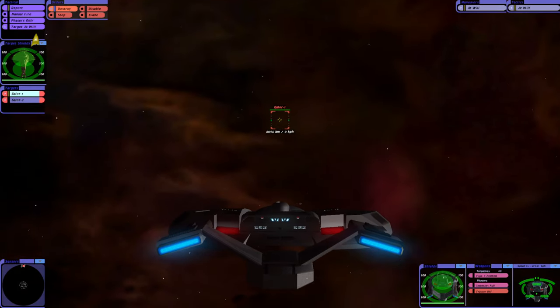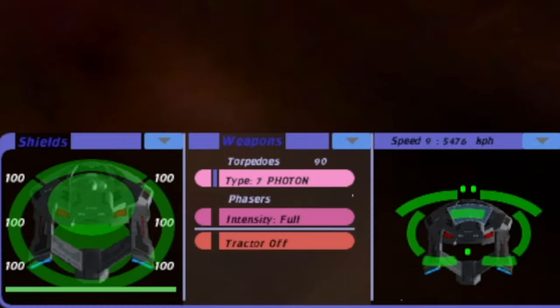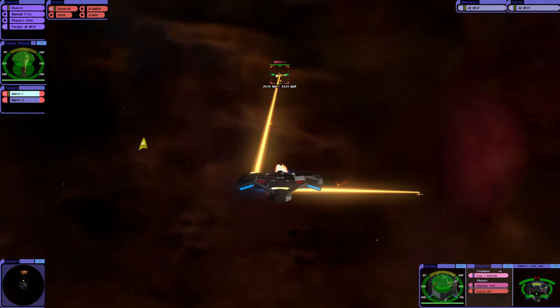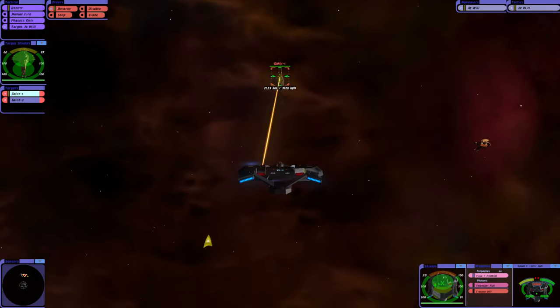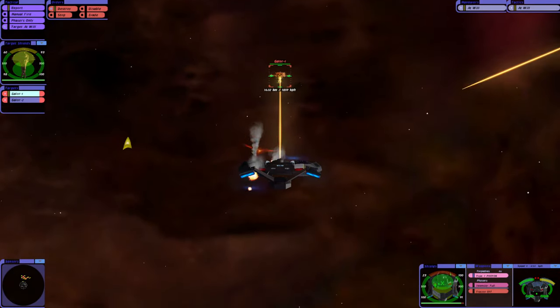Wrong game. Wrong franchise. So we've got photons. Have we got anything else? No, we've got 90 of them. Oh dear. The Steamrunner is supposed to be like a torpedo boat — I've seen it in Star Trek Armada. Not even really.